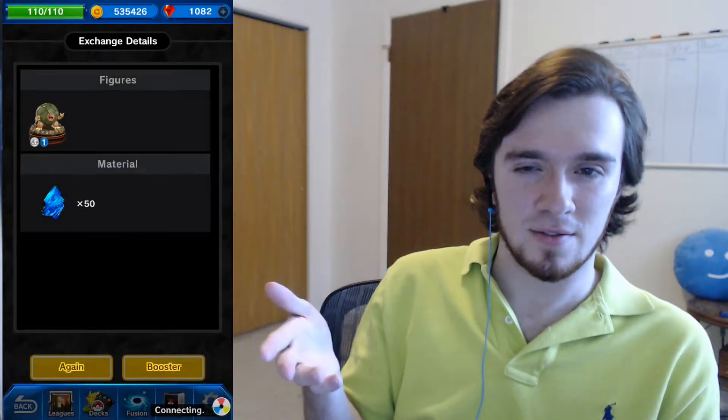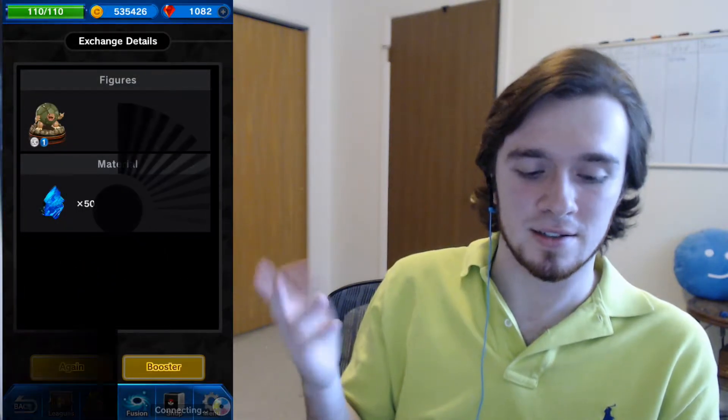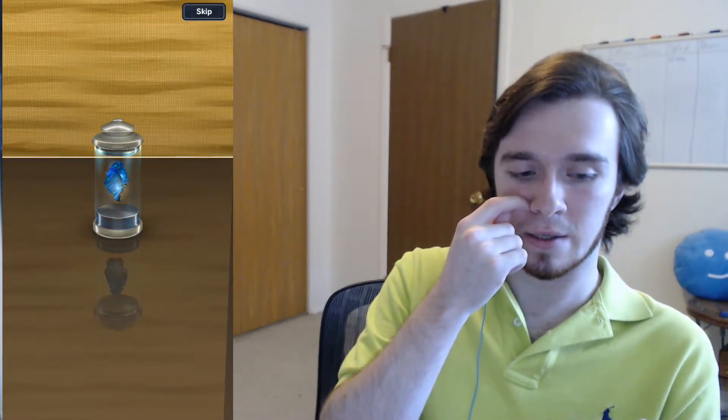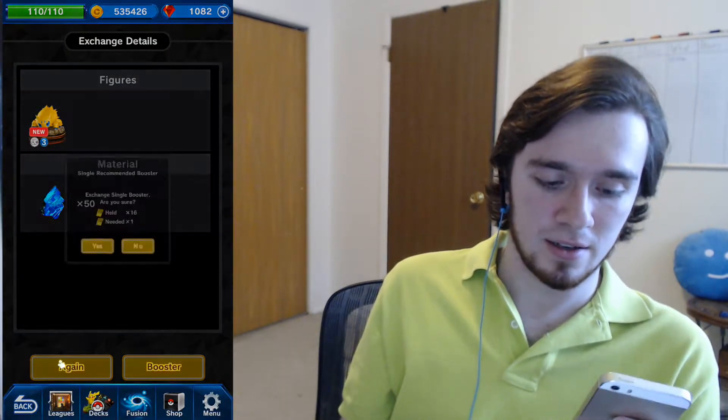Don't think about it too hard. It's another uncommon — blue means uncommon and gold can mean either EX or... what the hell is this? It looks like one of those bad guys from the first couple of Metroid games that just kind of scuttles around the bottom of the screen and does nothing. But the fact that its name is Joltik also makes me think it's electric type, which is kind of weird. Maybe that's a cool Pokemon — someone will have to let me know, because I don't know what any of these Pokemon are.